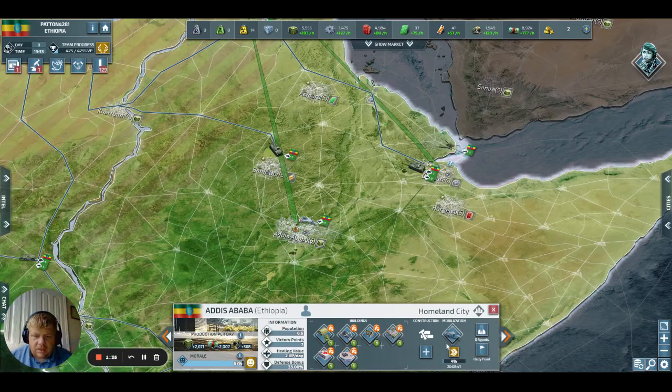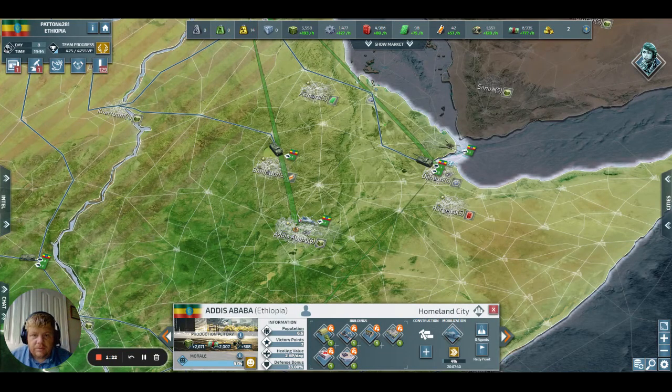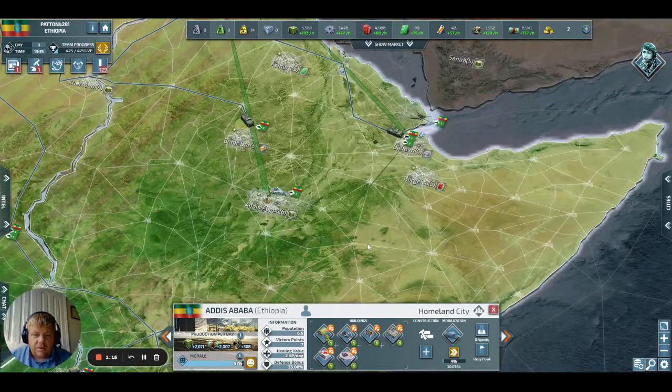Let's look and see what a bunker costs — an underground bunker. It's $1,000 and $1,250. At this point, no, but by the time I get into mid-game, I'm probably going to want to start doing it. I think this is going to be the option that I go.